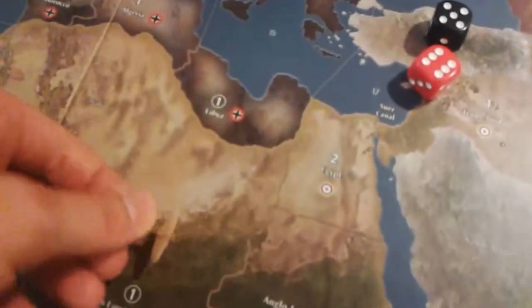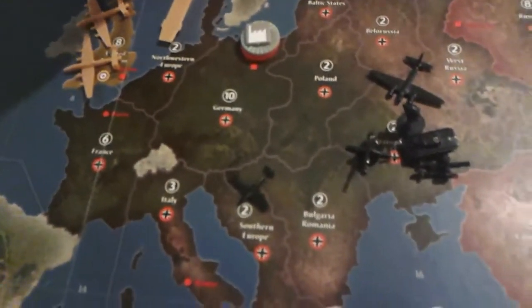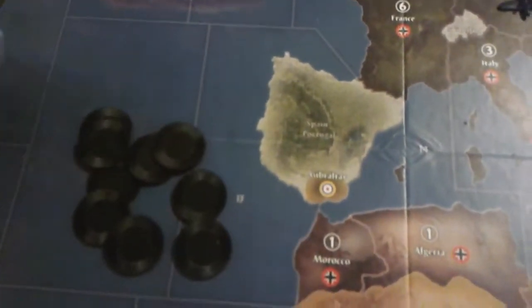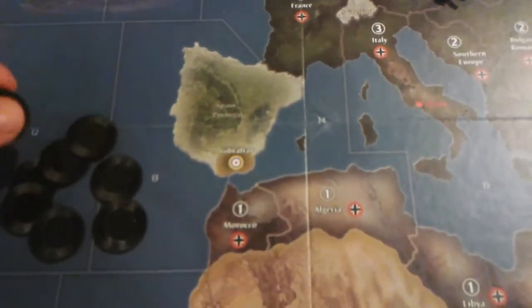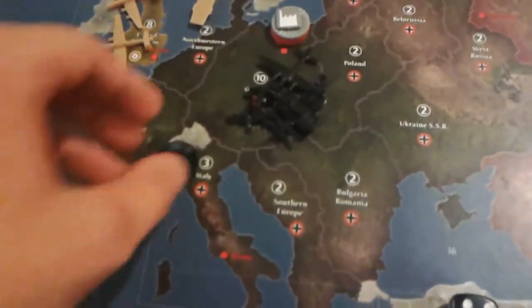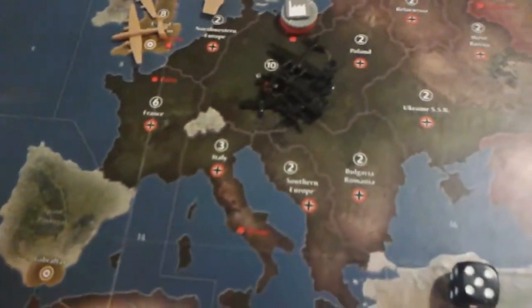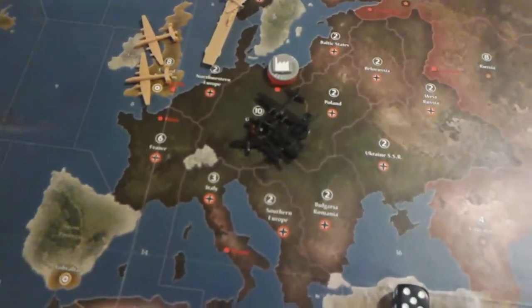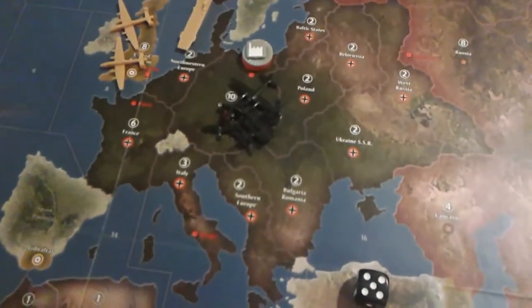If that fighter were still alive, it could land back again. All the units would still remain on there. I bought a bunch of black chips from Historical Board Gaming to symbolize damage throughout the game so it doesn't get confusing — those are damage markers you can use. So that's about it. Thank you so much for watching. Hopefully I answered some of your questions. Enjoy your day.